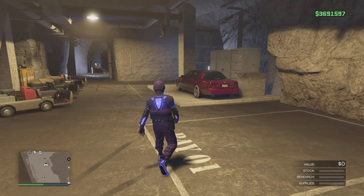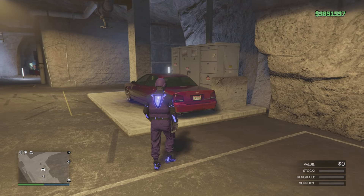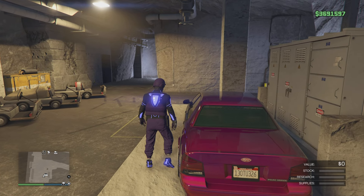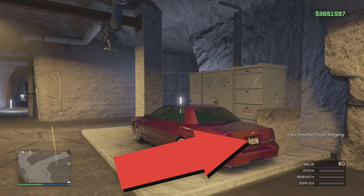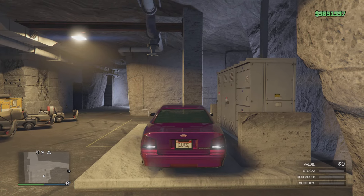When you walk back up to your car you'll notice the number plate has not changed yet — that is fine. As soon as you hop in, that's when the magic happens. Boom, just like that, we get our personalized plate.